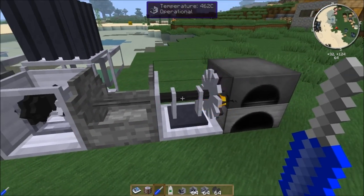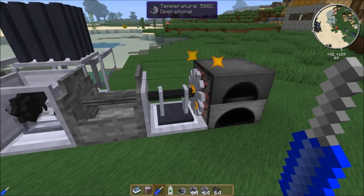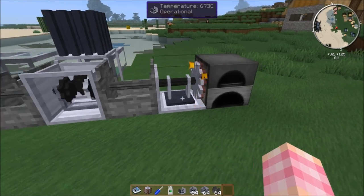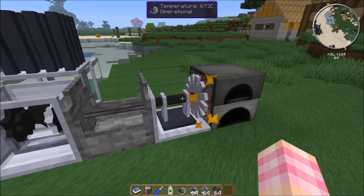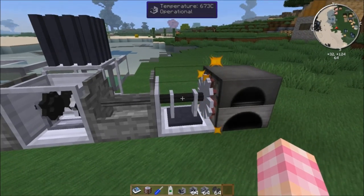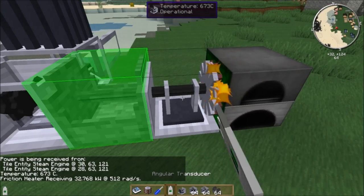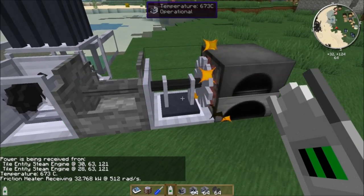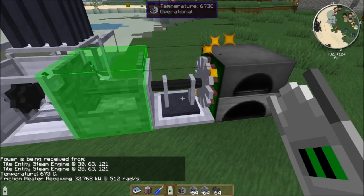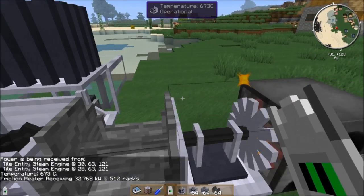Our friction heater is now heating up with both engines merged. It heats up to around 673°C and stabilizes. You'll notice it didn't double the effectiveness — the combined power isn't quite enough to completely double the efficiency. But it is working and will smelt faster. The angular transducer tells us it's receiving 32 kilowatts at 512 radians per second from both steam engines — just those two values multiplied by two.